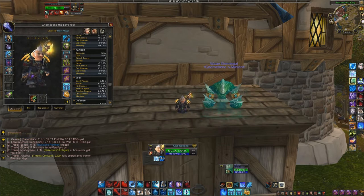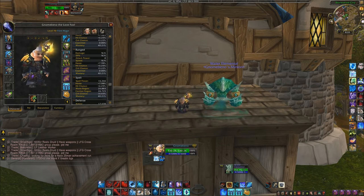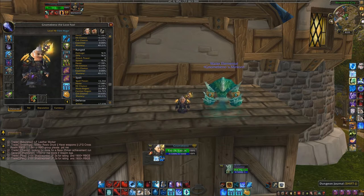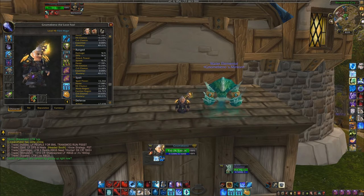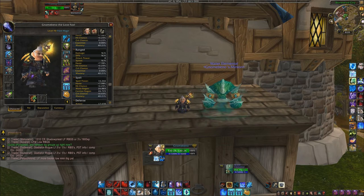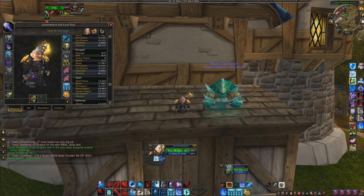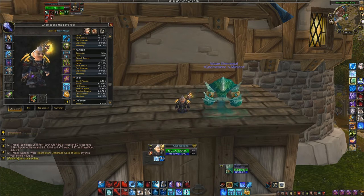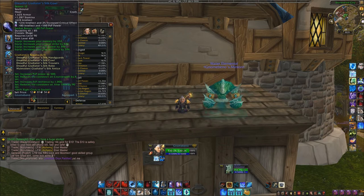PvP power is most important — look at your socket bonuses and see if there are any beneficial ones. I'm actually going to change up some of my gems to get more socket bonuses, but I'm broke right now — I have 165 gold. It's not easy coming to a different server without a gathering profession. Some of the enchants I'm about to go over aren't fully up to date. There's no head enchant at this current point, but make sure you get the 116 intellect with three critical strike meta gem.